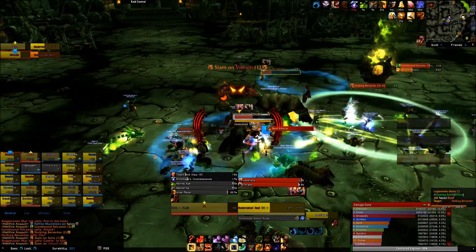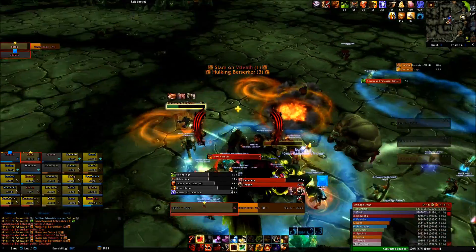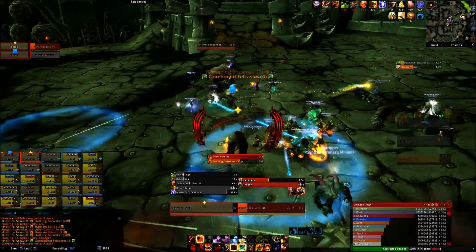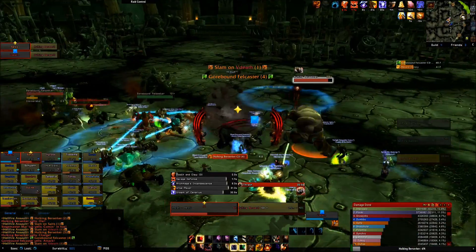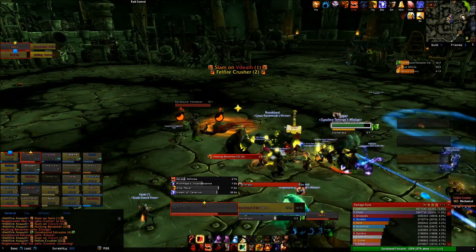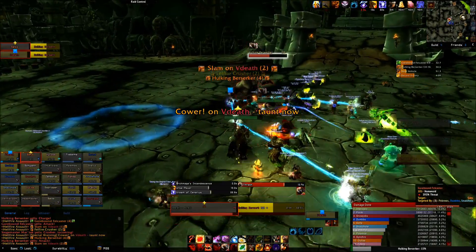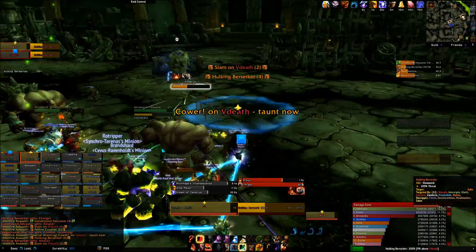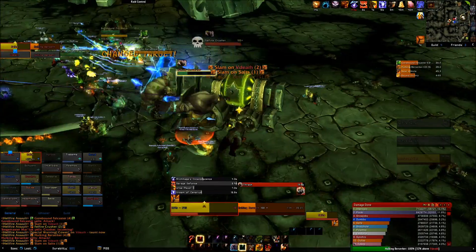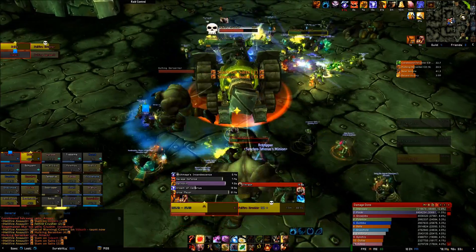The next important add are the Fell Casters. These are casters that will do two things: a single target nuke on their tank and a raid-wide nuke. If possible, the raid-wide nuke should be interrupted, but your real priority should be interrupting Repair first and foremost. These are the same casters from before the boss, but with so many other things to kill they'll stick around a little bit longer. Because of that, Fell Casters will actually transform into stronger adds eventually, doing more damage — but hopefully they'll die quickly and this won't matter.